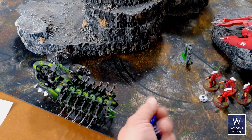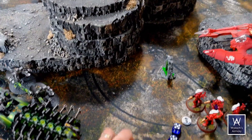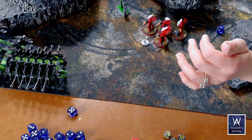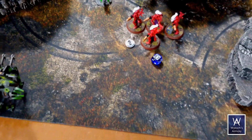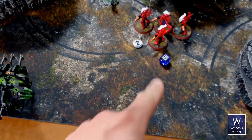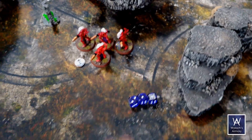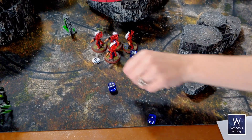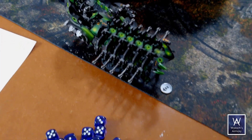Gauss rifle array — five dice, rending. No rends, two hits, no armor piercing. Your defense is two up. One went through — he's down a wound. Now the doom cannon, hitting on a four — it's a six. It does not have rending, but the doom cannon has blast three, which means a hit blossoms into three hits, all at armor piercing four. Two more wounds go through, bringing him down to nine. Back to your turn.